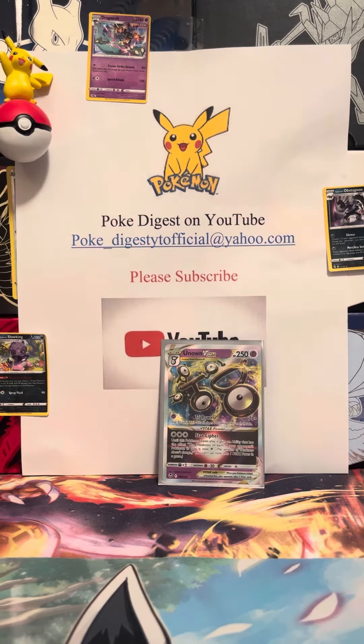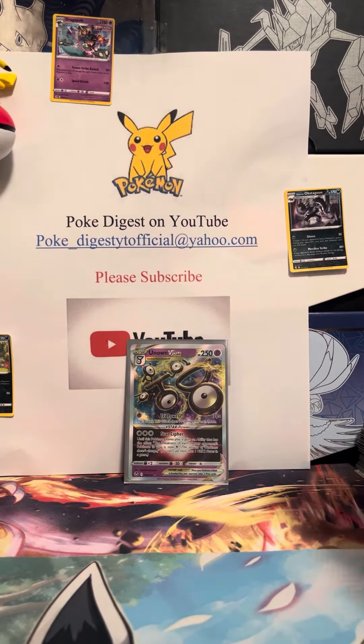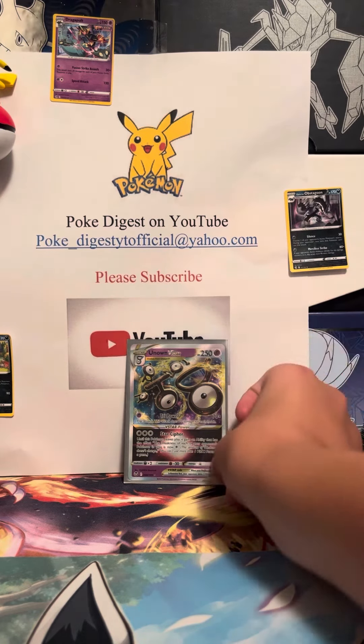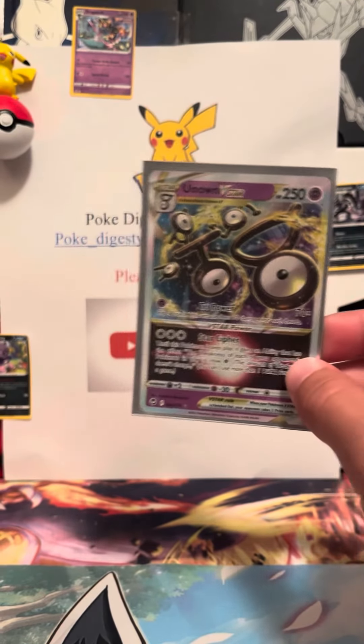There's the Unknown V-Star, I didn't even know it was in the set — that's cool! So we got to open two packs: Astral Radiance and Silver Tempest, and pulled an Unknown V-Star out of that. All right, that's gonna end the video — thanks for watching and have a great rest of your day, bye!